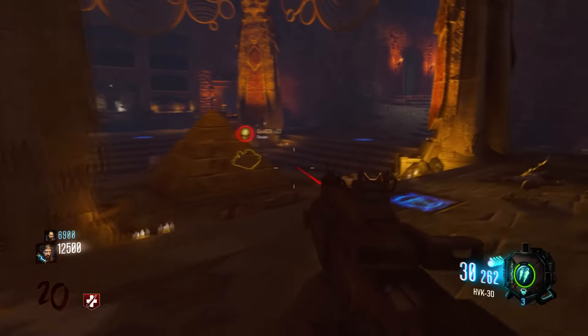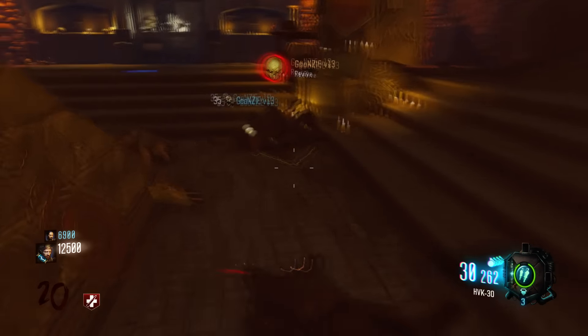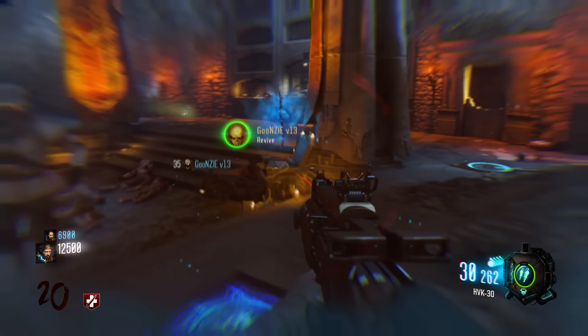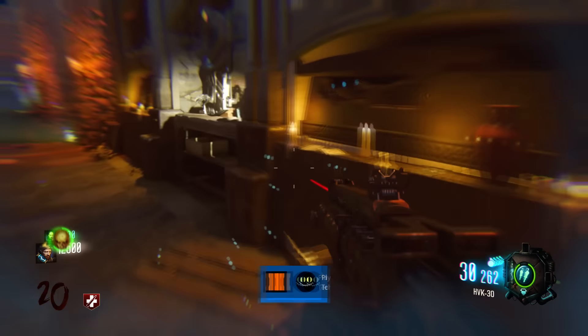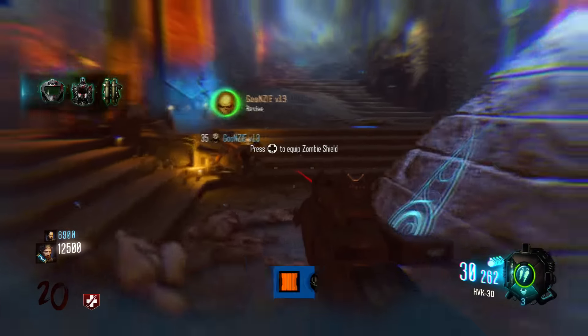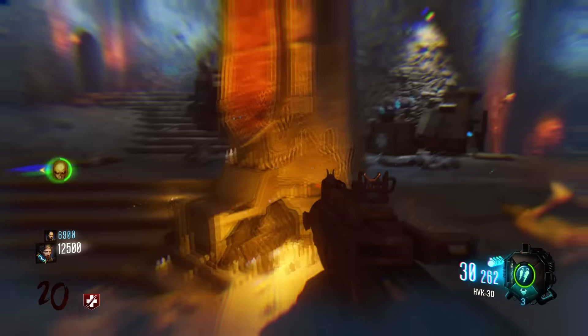Have him hold the grenade in front of the box. Then you want to rapidly spam X on his name, and while you're rapidly spamming X on his name, you want to tell him to rapidly press X as well. He'll be able to put the bow back on the pedestal even while he's down.